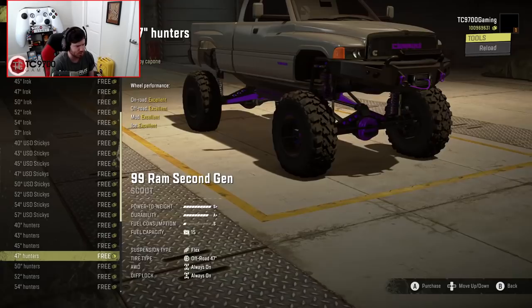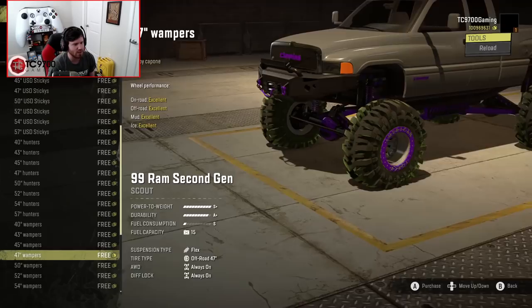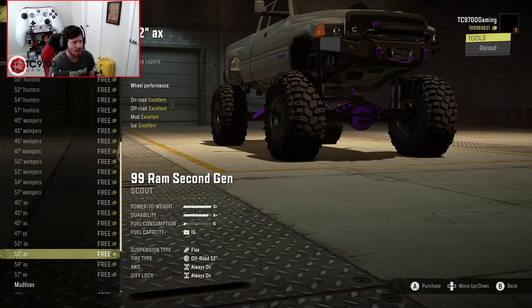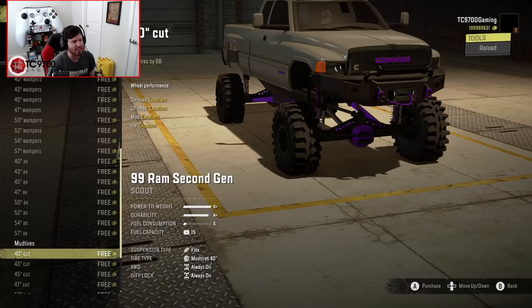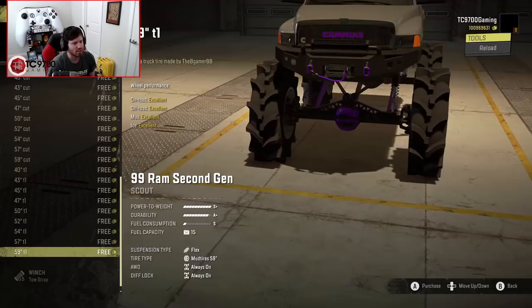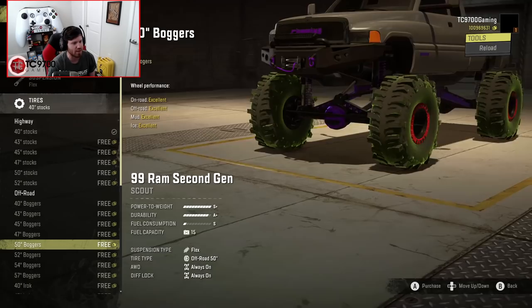Then you have the Hunters, which are a little more subdued in terms of how crazy the tread is compared to something like the stickies, but when you actually look at them, they're not all that subdued at all — they go all the way up to a 57-inch. Then you have Swampers on some custom American Force beadlock wheels, which look really, really good. Then you have the AX tires, which kind of find a happy medium between mud tire and rock tire. Then you get into the actual mud tire category: the cut boggers that go all the way up to 59s, and the T1s which go from 40 all the way up to a 59-inch — your mud-bogging, agricultural-style tire. We'll mess with those later in the video.